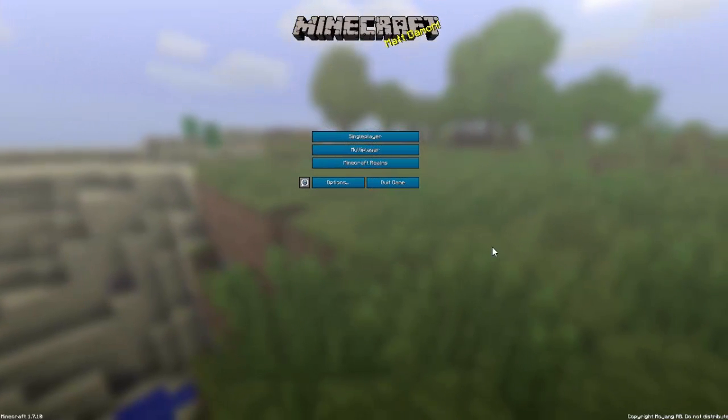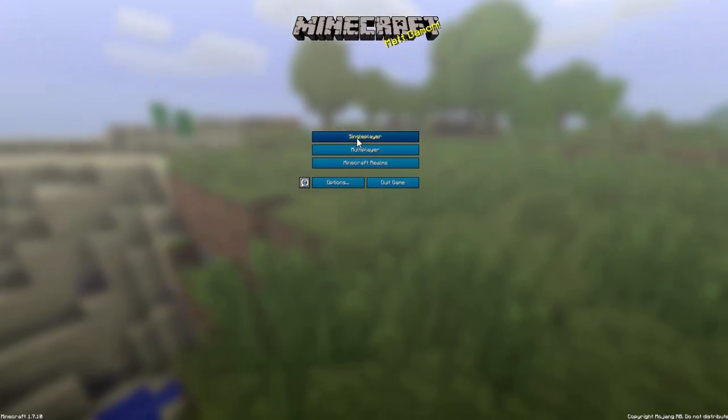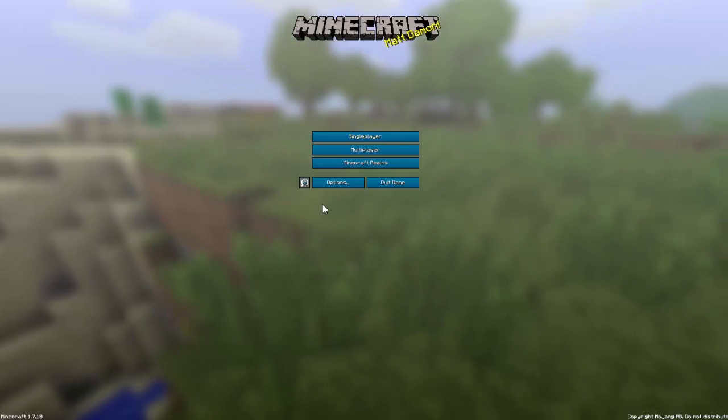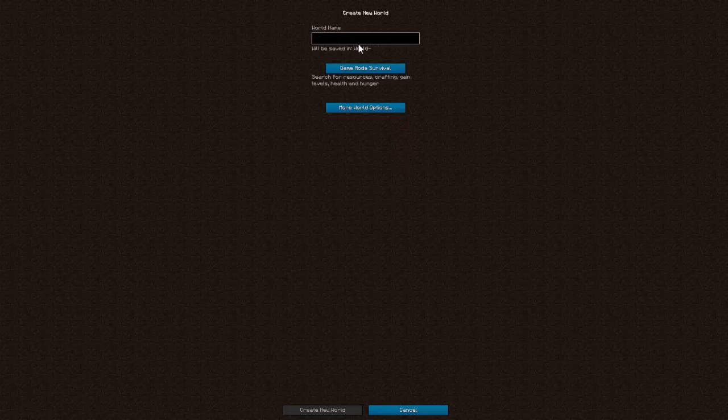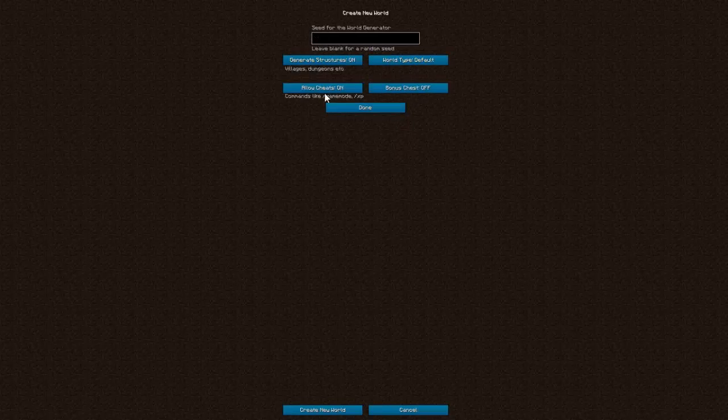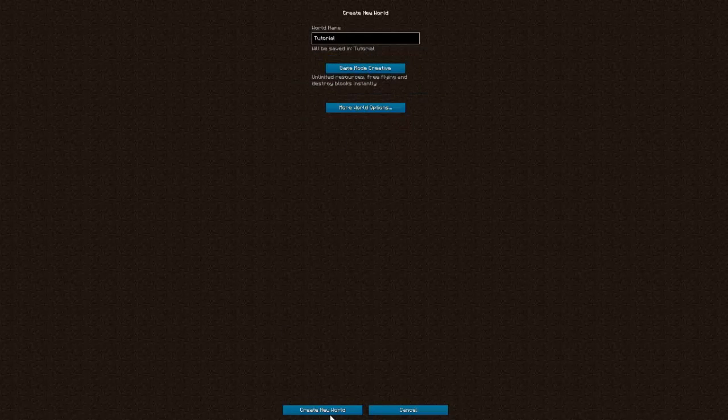Now we're in Minecraft and can continue with the tutorial. Let's create a new world to test things out — go quickly into Creative, Superflat, and there we go.